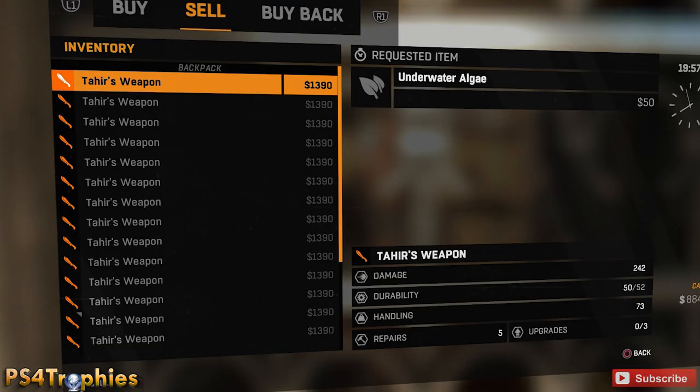Hey guys, it's Brian. I'm going to show you a really easy weapon duplication trick here in Dying Light. It existed in Dead Island, so no surprise it carried over to this game. This is going to allow you to get unlimited money for the most part, as well as getting the Trade Company trophy, which is for selling ten thousand dollars worth of merchandise.